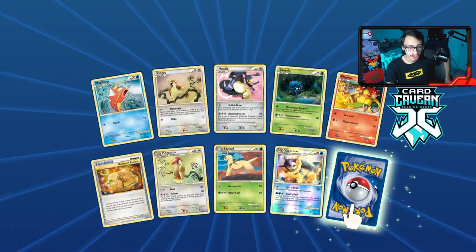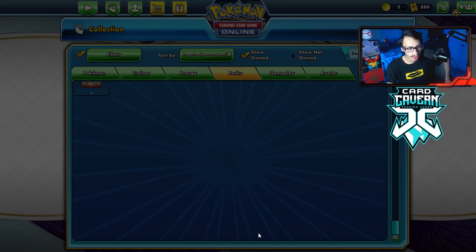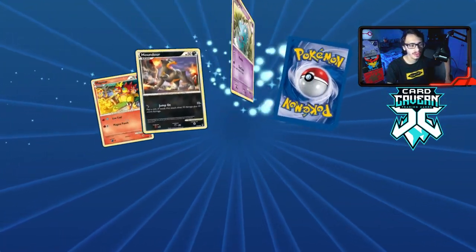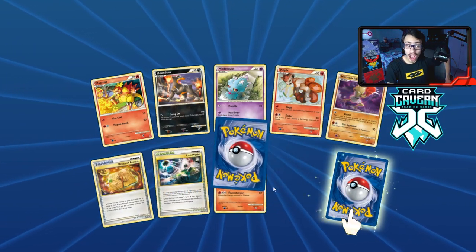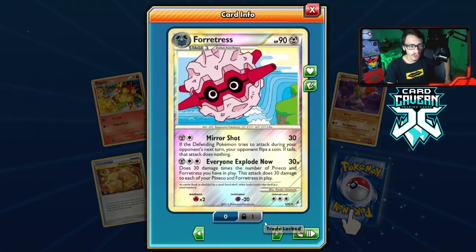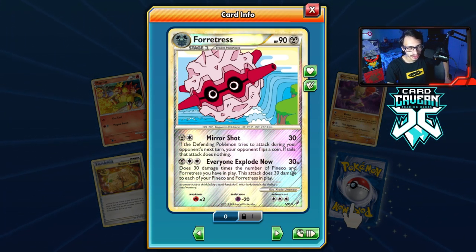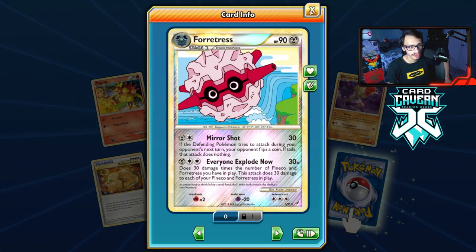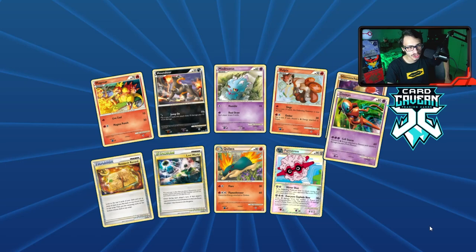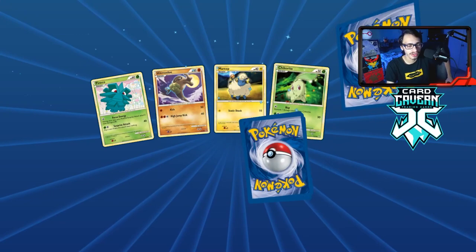Reverse hollow Vaporeon — getting a lot of Eeveelutions apparently. We got another Clefable. Reverse hollow Clefable would actually be pretty good — that'd be a decent pull. Double rare — it's Forretress! Everyone Explode Now does 30 damage times the number of Forretress in play, so up to 120 total. Another Deoxys. Every time we see a double rare it's pretty exciting.